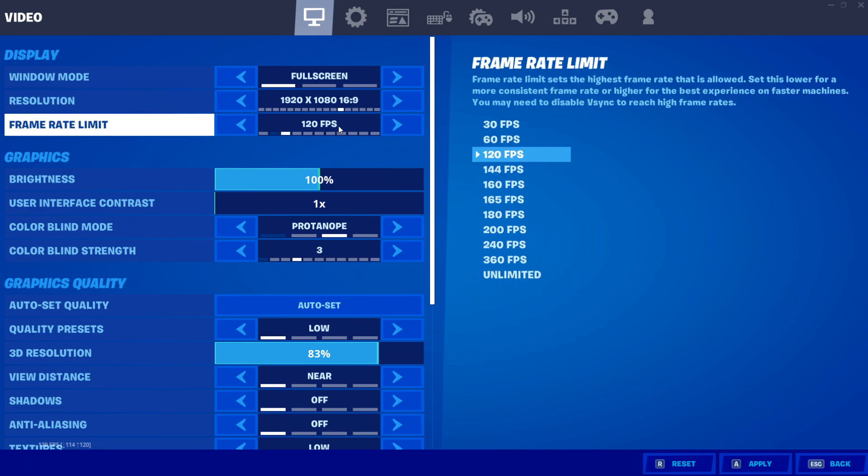Before that, move on to the frame rate limit. The general rule for capping your FPS is that you should always cap your FPS one step above your monitor's refresh rate. So if you are using a 60Hz monitor like me, cap your FPS at 120. If you are using a 144Hz monitor then cap at 160, and if you are using a 240Hz monitor then cap at either 240 or 360. The only thing you should never do is set your frames to unlimited.